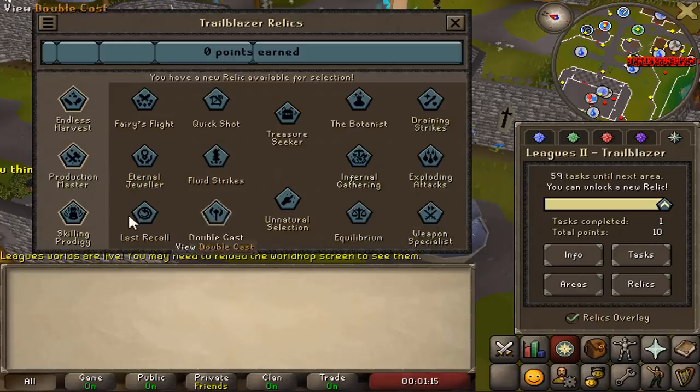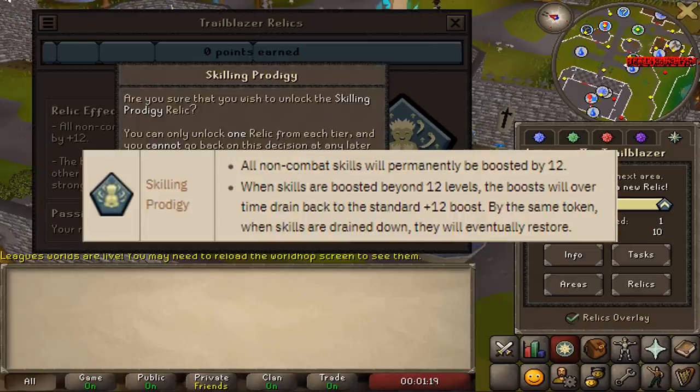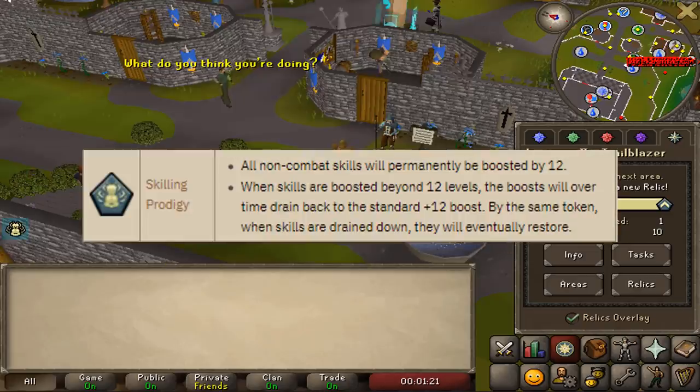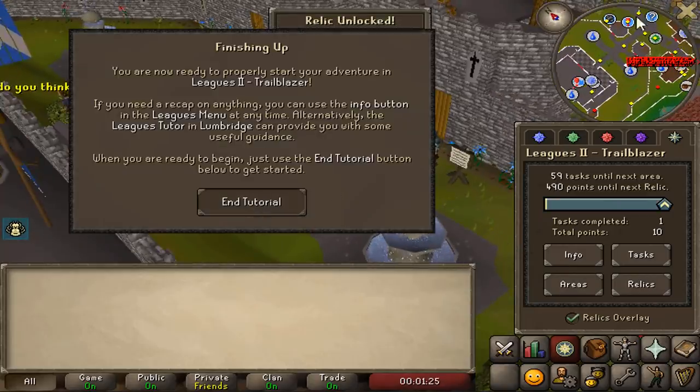We're starting off by picking the relic Skilling Prodigy. This relic boosts all non-combat skills permanently by 12, meaning I will be able to rush and unlock a lot more content much quicker.